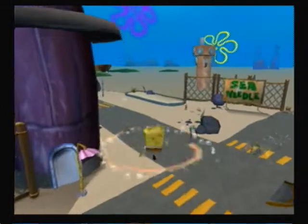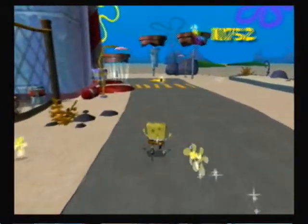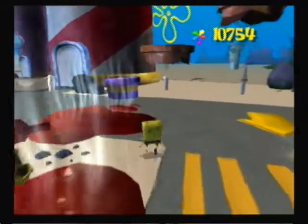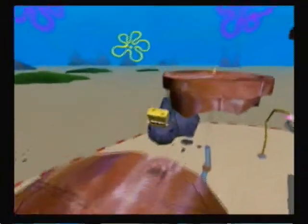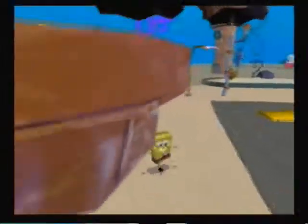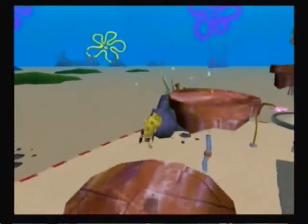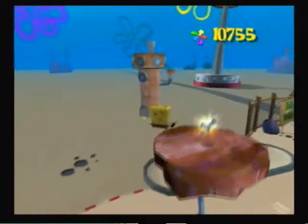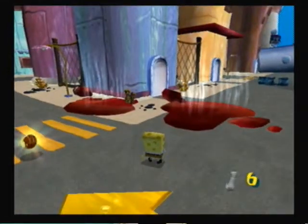The second sock is gonna be right over here by Bubble Buddy. It's really the easiest one to obtain. All you have to do for this sock is quite simply go up these little steam-powered slippery slopes, and you will get the second sock of Downtown Bikini Bottom.